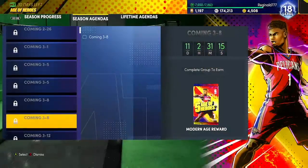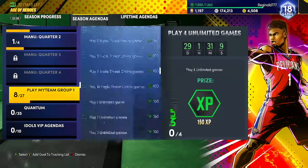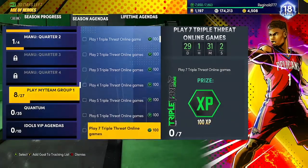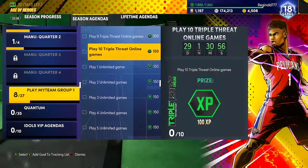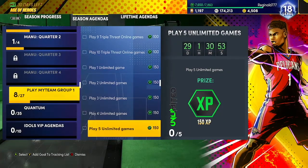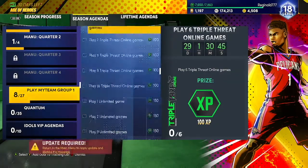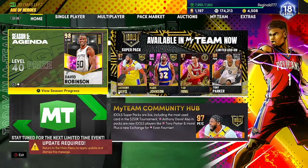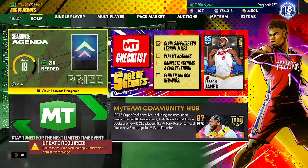I'm going to be able to get all this stuff done. I'm not going to get Gilbert today, I'm not going to lie, but I'll at least finish Triple Threat offline today, maybe Triple Threat Online today, and we'll slowly start doing Unlimited games - it takes at least two to three and a half hours to complete that. With that being said, that'll be the end of this video. If you enjoyed, make sure you leave a like, comment, subscribe, and share. I'll catch you guys on the next video - I am out.